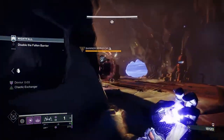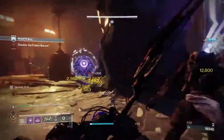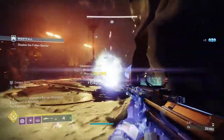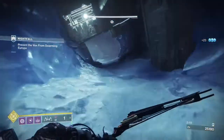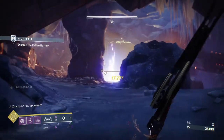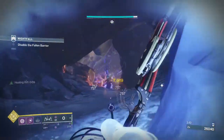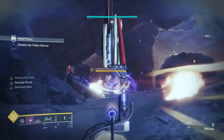Once you've cleared that area, you reach this next section. The strategy here is to deal with the overload up top — do not jump down because you'll activate the second champion, a barrier. Take the overload from up here, throw a grenade to deal with as many ads as possible so the barrier can't shield a ton of them. Then break the barrier shield. With a crit on the sniper you'll break it in one shot, but body shots take two.